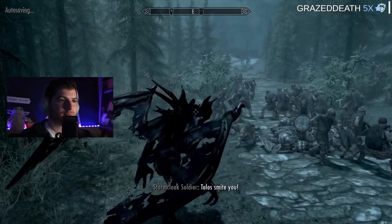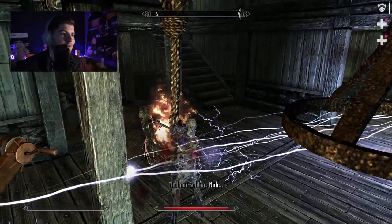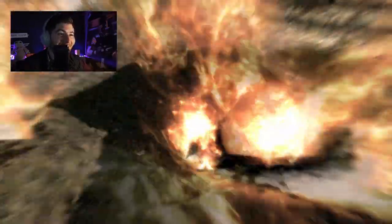With Twitch voting enabled, your chat will be able to vote on one of three creatures that the streamer will turn into next. They can either help them out a lot by giving them a combat-ready creature, or completely ruin their progress by assigning them a rabbit in the middle of a dragon fight. I died in one hit!